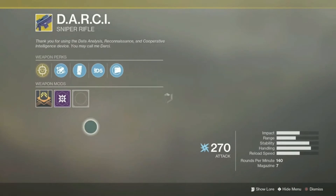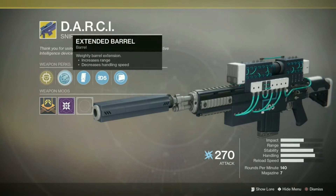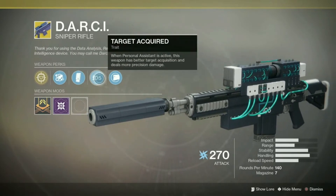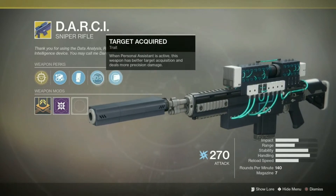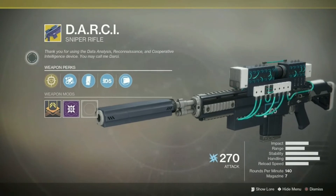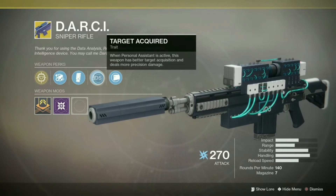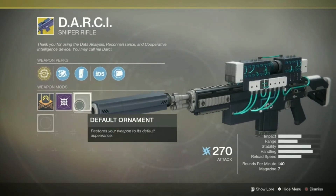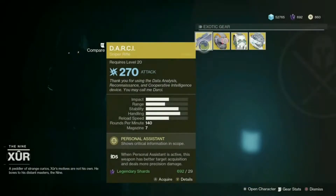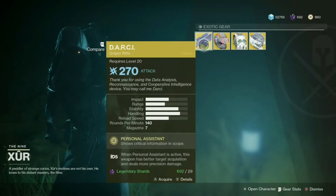This is an exotic sniper rifle. The main perk is that you can aim at an enemy to view its health and other critical information. When Personal Assistant is active, the weapon has better target acquisition and deals more precision damage. All in all, it's not amazing — the additional precision damage is pretty solid, but snipers feel a little underwhelming in the current meta. DARCI's fun though; it talks to you, looks kind of interesting. If you like snipers, pick it up, but it's not like you have to get it. It also has the weapon attack mod on it.